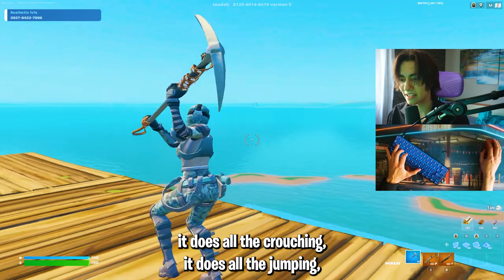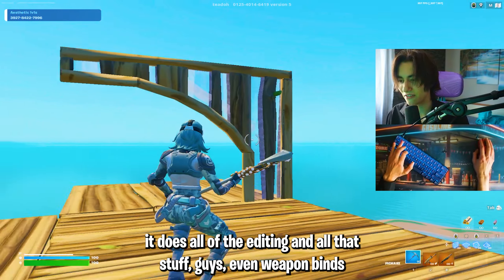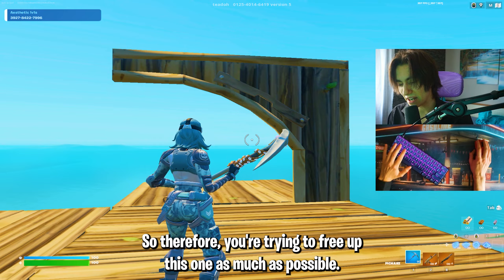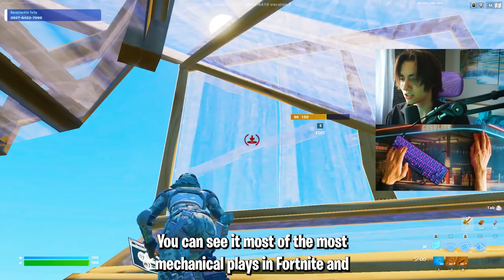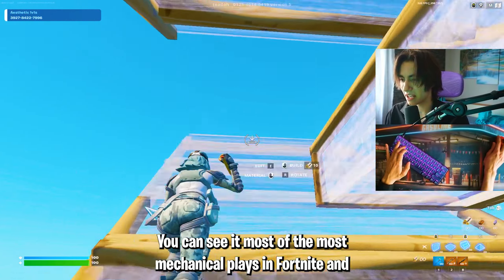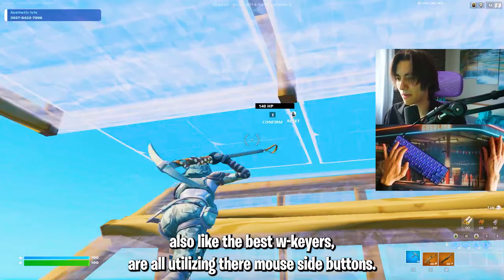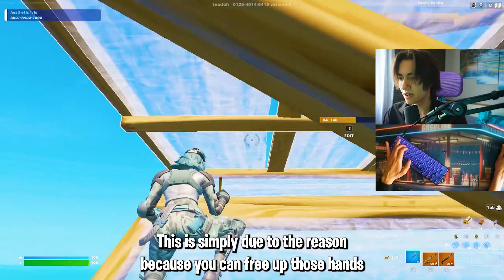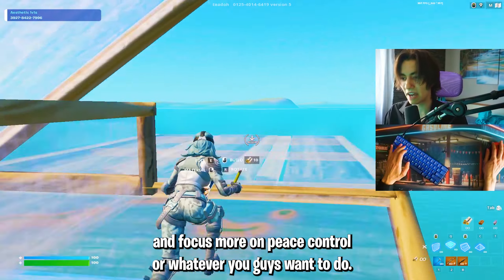Your left hand already handles all the movement, crouching, jumping, editing, and weapon binds. So you want to free it up as much as possible by utilizing mouse side buttons. The most mechanical players and best W-key players in Fortnite all use mouse side buttons, allowing them to focus more on piece control.